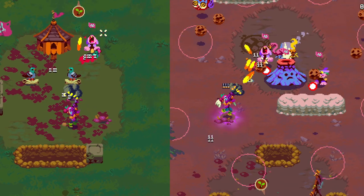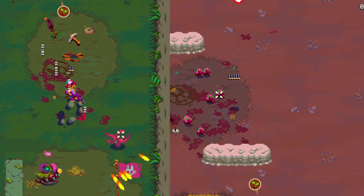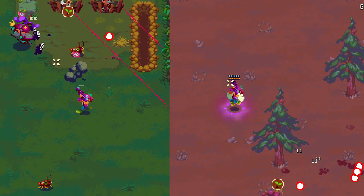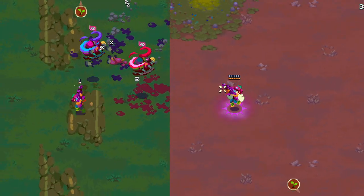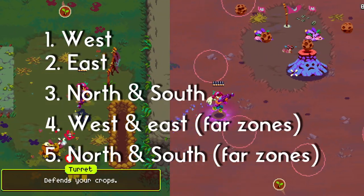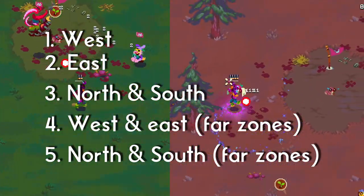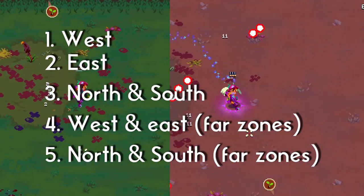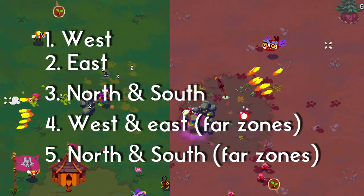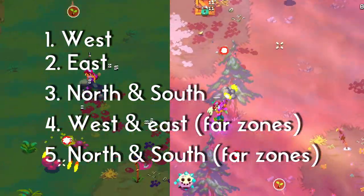When all four zones are cleared, you can repair the bridge on the far side of east or west, and behind there the enemies become a lot more challenging — so you should be upgrading your weapons every chance you get. Once the far parts of east and west are done, go to the far zones of the two remaining biomes. To summarize: first go west, then east, then choose between north or south, deal with all four zones first, go back to the far west or east zones, and tackle the far north and south last because those are the most difficult.